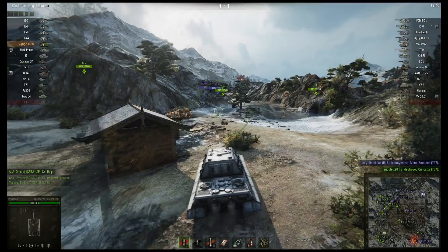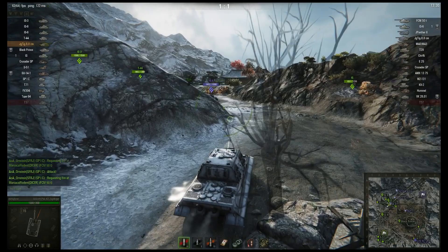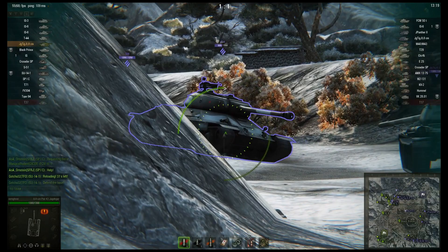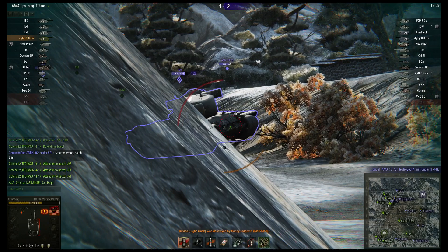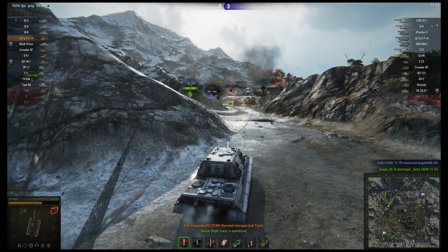I see a T-44 in big trouble — there's an IS-6 coming for him and the IS-6 will wreck his face. I decide to help him out. I put one in the frontal track wheel — sadly I don't track him — then pull back and put one into his lower plate. That's the rate of fire for you right there. And then we get shot by artillery.